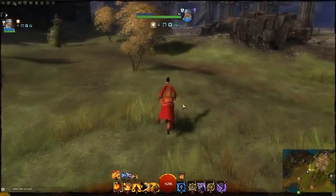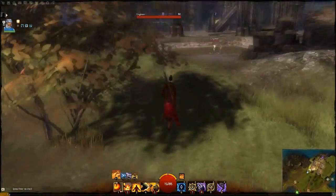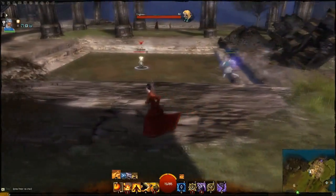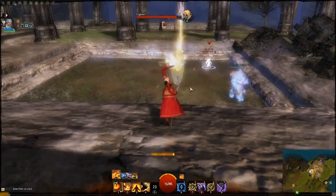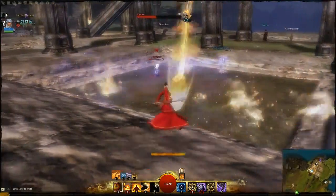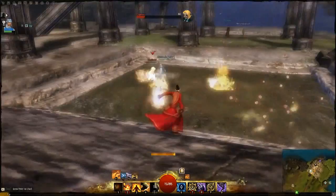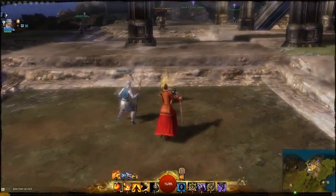In Guild Wars 1, they were a race that were all over the place - these really cool avian creatures that most of the time were fighting us. But when Factions came out, we found some that were allied to us, we could talk to them, and we found out they were quite intelligent. Come Guild Wars 2, they've kind of been pushed away, still assessing the other races, still deciding whether they want to join the fight against the Elder Dragons. I very much believe they're going to be an expansion race.